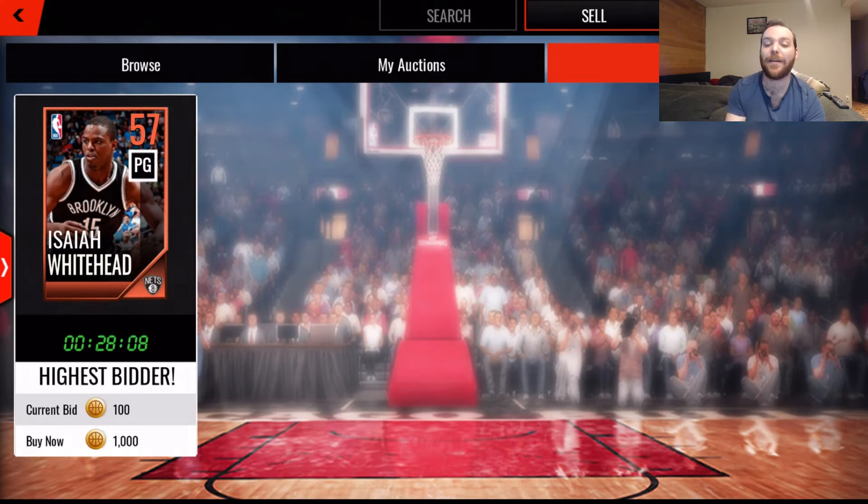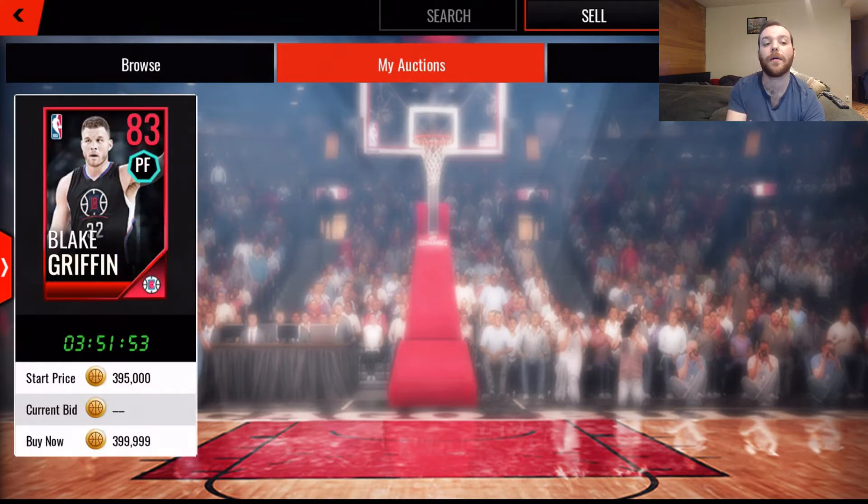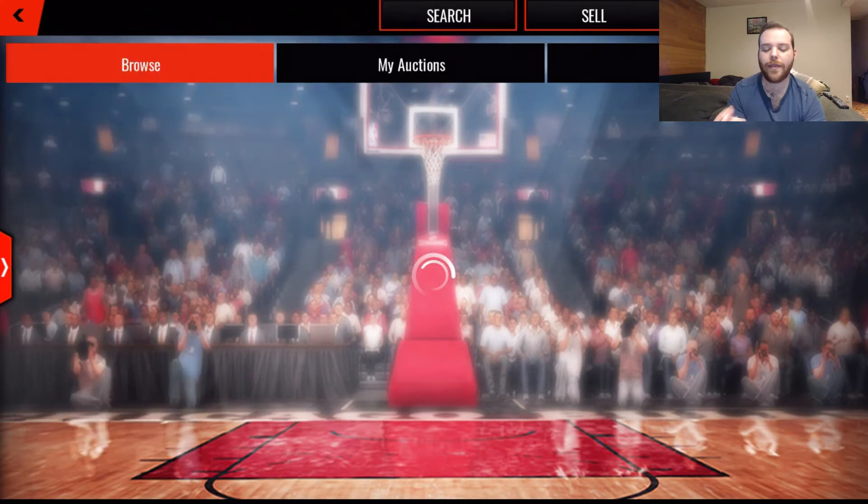Next we have 'My Auctions.' I already have a player listed here - Blake Griffin, pulled him a little earlier and posted him. We're going to do the same thing for Dennis Schroeder so I can show you exactly how that works. And then there's 'Browse,' which you've already seen.